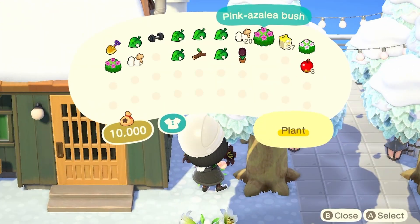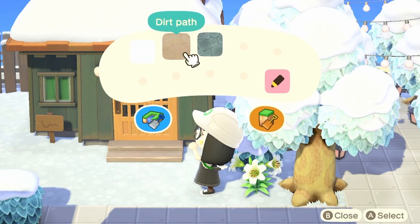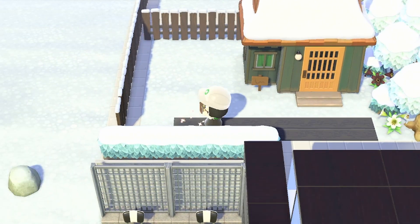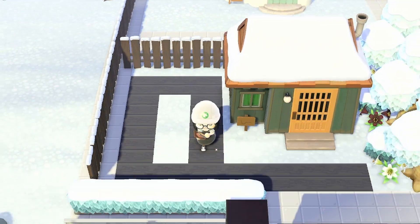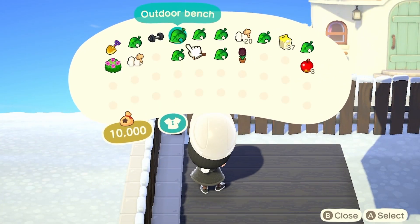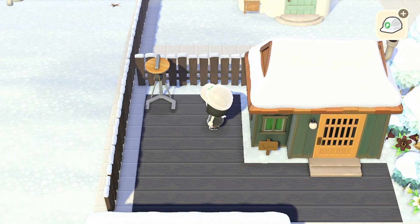Now I'm moving over to the next house to decorate the yard. This is Admiral's house — he won't be staying on Inkblot but I still wanted to decorate the yard for the eventual tenant. For this yard we're going to be decorating a little outdoor gym, and since I don't think people want to lift weights standing in the snow I covered the whole yard with black wooden deck code. Thankfully a lot of the gym equipment in Animal Crossing comes in a gray or black variant, so I still had plenty of items to keep with our black and white theme.